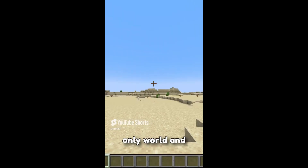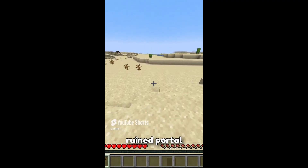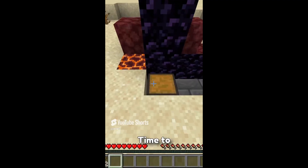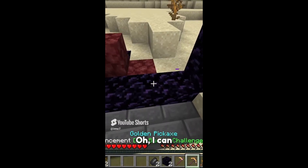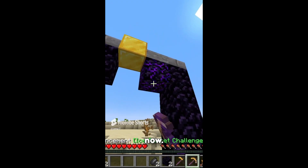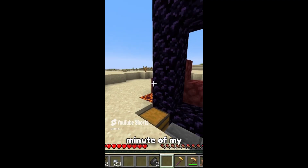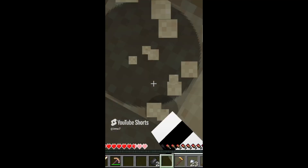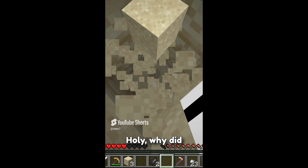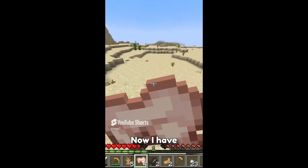Minecraft but it's a desert-only world and my goal is to mine a diamond. We have a pretty decent spawn. I even see a ruined portal there - let's see what's in it. Not bad but neither good. Oh, I can complete this portal right now. I can't even light it up. I wasted one precious minute of my life. I need food now. Lots of food. Now I have enough food.